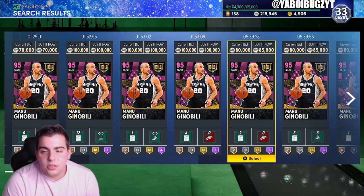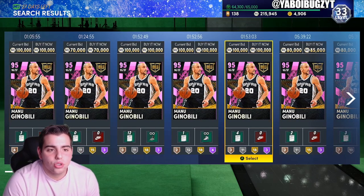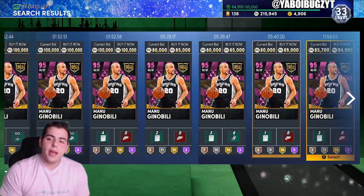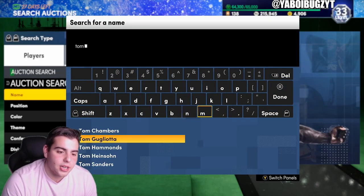I might just buy this one at 70k and sell for 84k — I'd make a pretty decent amount, but he doesn't have extra shoes or anything so I won't take the chance. Trust me — if you see a Manu with extra shoes and extra badges, that's how you make MT. It's the easiest MT you will ever make. And we're going to go over the man, the myth, the legend — Tommy G, the best investment ever.